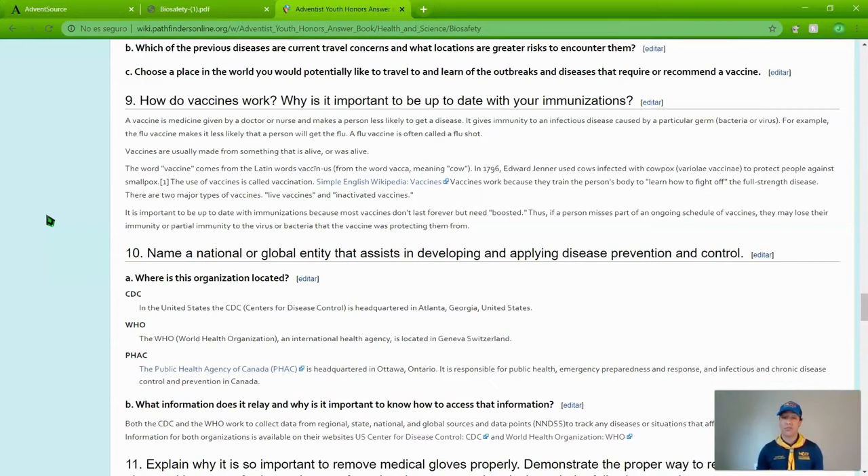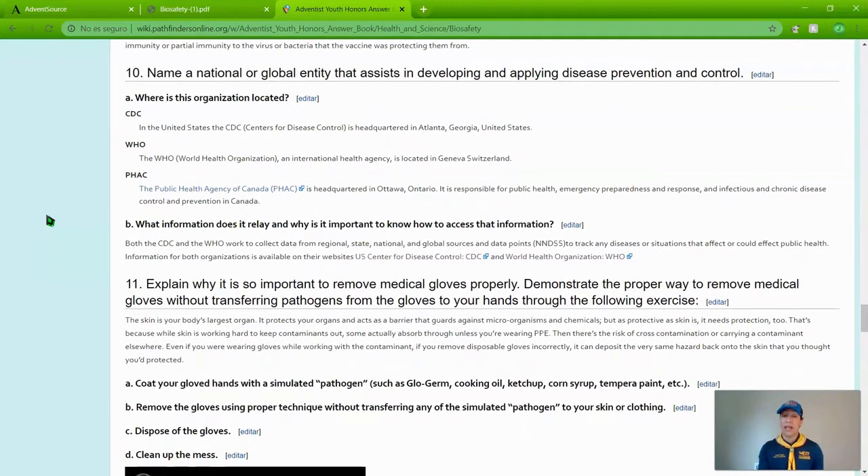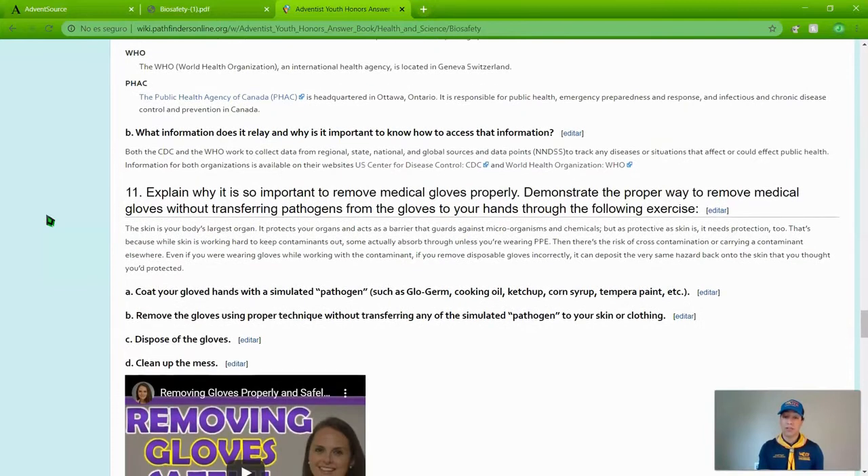Number nine: how do vaccines work, and why is it important to be up to date with your immunizations? Number ten: name a national or global entity that assists in developing and applying disease prevention and control. Identify where the organization is located, what information it relays, and why it is important to know how to access that information. Different countries will have different entities, and there may be global ones as well.